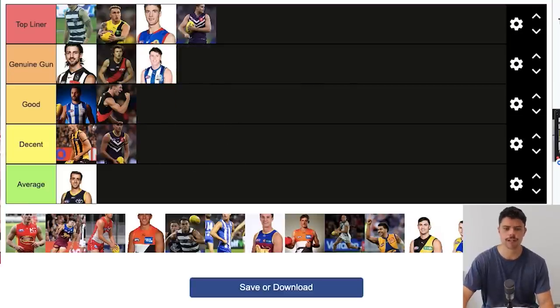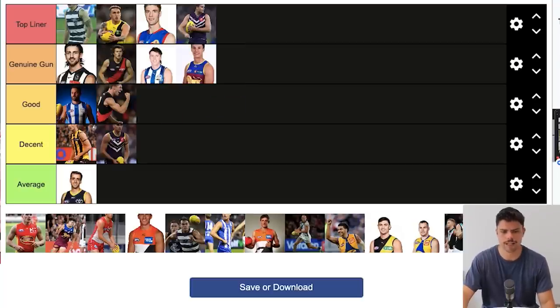Nick Larkey is probably Genuine Gun. He's 25 now with the potential to be a Top Liner — the fact that he's third in the Coleman Medal with North being as bad as they are makes a case for him being higher. But he hasn't demonstrated enough consistency; I'd like to see what he can do with a better midfield getting him the ball more. Hugh McCluggage is a Genuine Gun as well — flirted with being one of the best at his role but not a consistent match winner. Still one of the absolute best outside players.